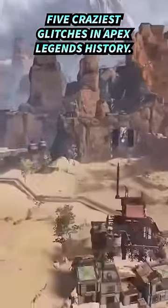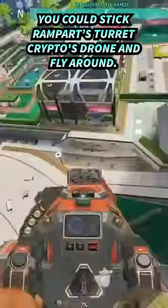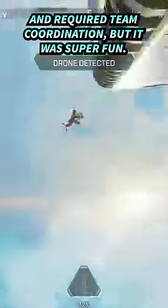5 Craziest Glitches in Apex Legends History. #5 Flying Sheila Turret: You could stick Rambo's turret on Crypto's drone and fly around. It was hard to control and required team coordination, but it was super fun.